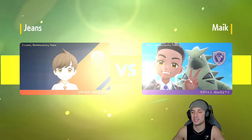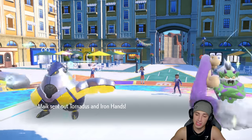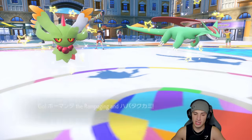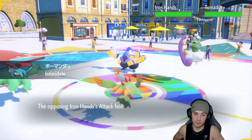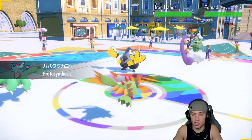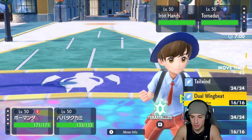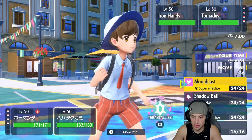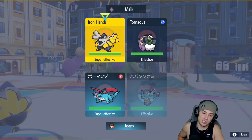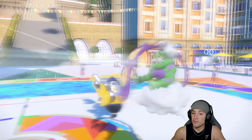We are Intimidating turn one, and they're leading Tornadus and Iron Hands - that's not bad. I don't mind Intimidating the Iron Hands turn one. Iron Hands has Fake Out and might just be faking out Salamence, or he could be going for a Heavy Slam. I might just go for Dual Wingbeat here and Tera into Fairy, because if he switches into a Grass typing and doesn't Fake Out, we get off some big time damage.